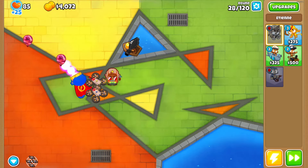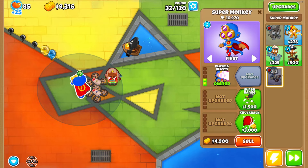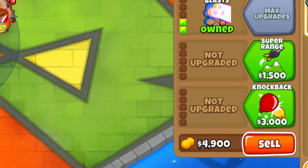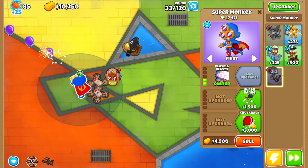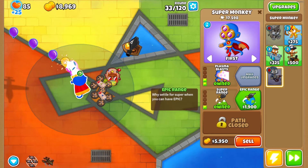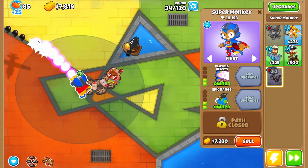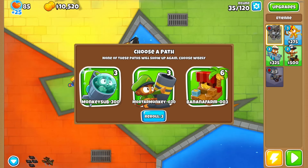We got our UAV so now we have camo detection for all of our monkeys. Since our super monkey already has camo detection, we can just increase his range - bottom path gives him camo but it's more expensive and the knockback isn't worth it. We get increased range and now look at his range: it's like half the map.